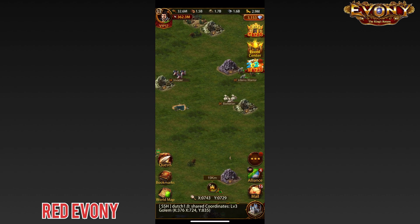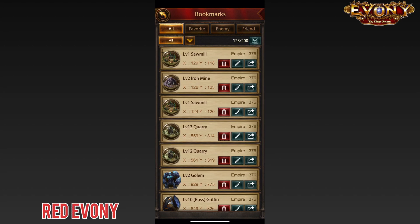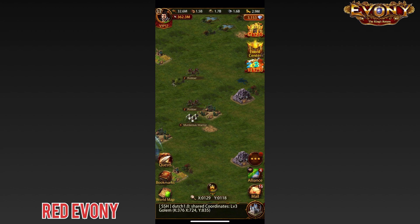When you go to the world map, you'll find it is populated with gathering tiles. These are the tiles you go to in order to gather resources to fuel the development of your city and your troops. The gathering tiles have different levels starting from level one all the way up to level 15. Tap on a tile to see the amount of resources in it.